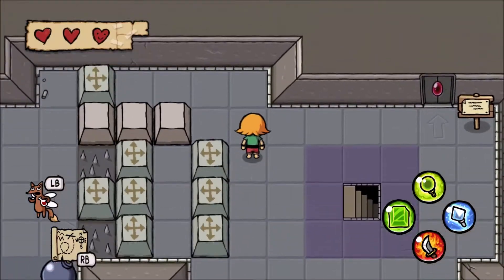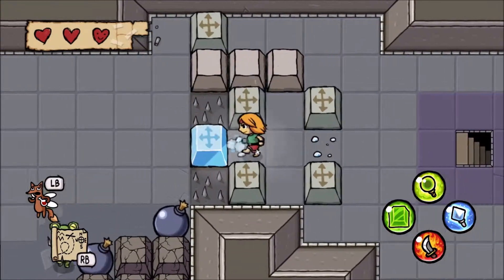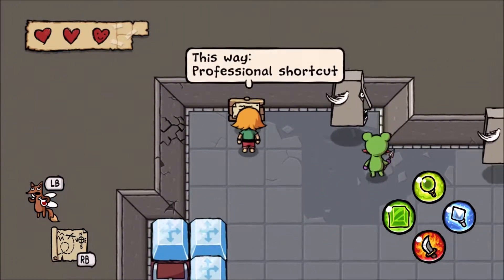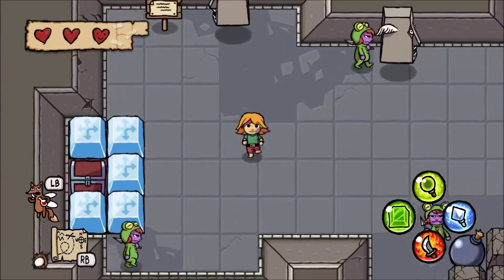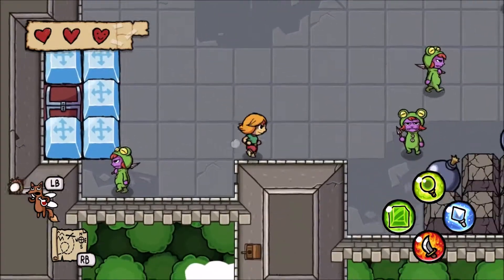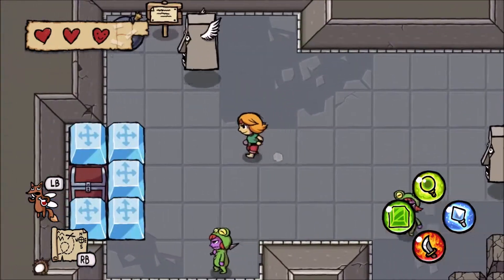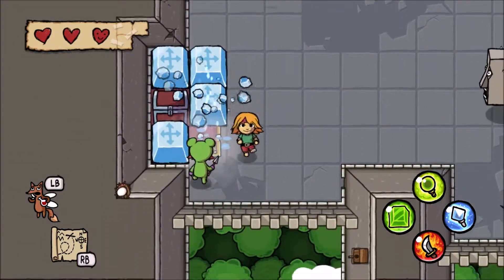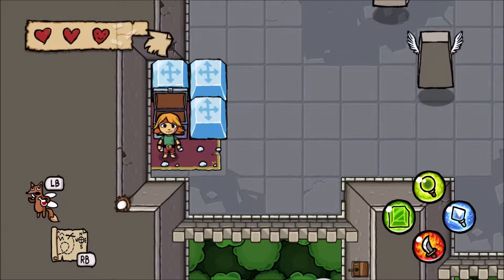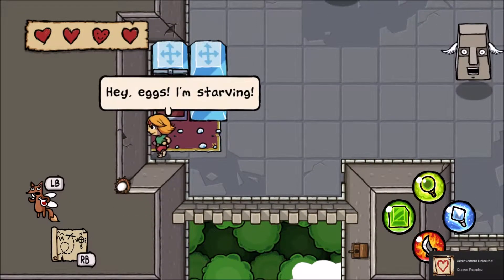So there's a chest to the left. Wait, I can break blocks. Maybe there's a better puzzle if you're less equipped, but I can break blocks. That wants to be bombed, doesn't it? But there are bombs here, and I will get that chest in a moment. We'll teleport that one. Found a heart, and we've got crayon pumping because we found every heart. Hey, eggs - I'm starving.